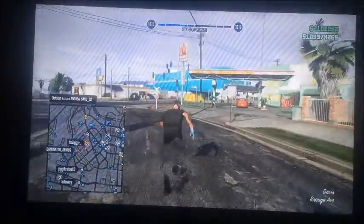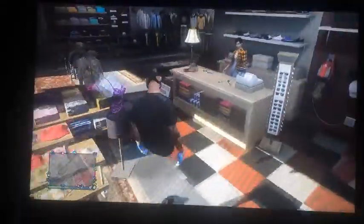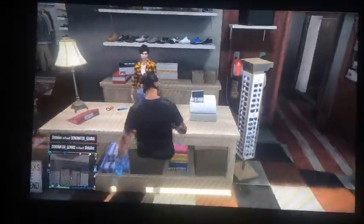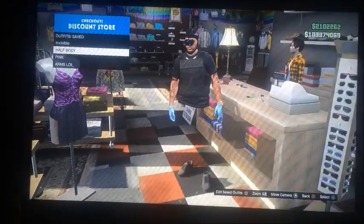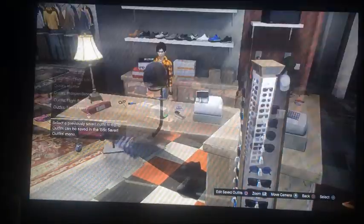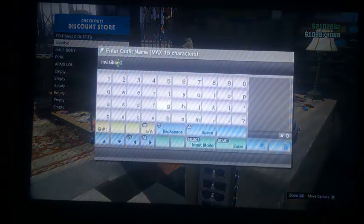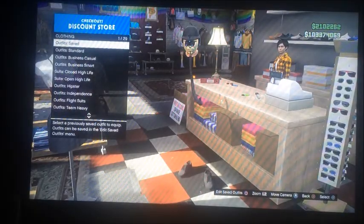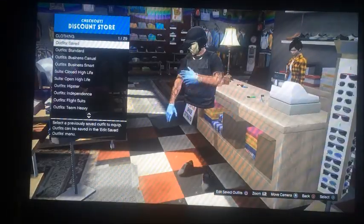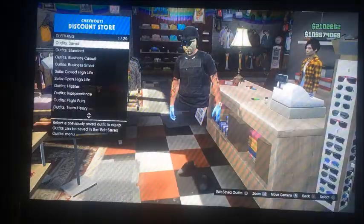You should spawn like this. So you come right here, you go to your outfits, and you just pick any outfit you want. I'll put on this one. After that, make sure you save it. I like it, so I'm gonna put it in my outfits.